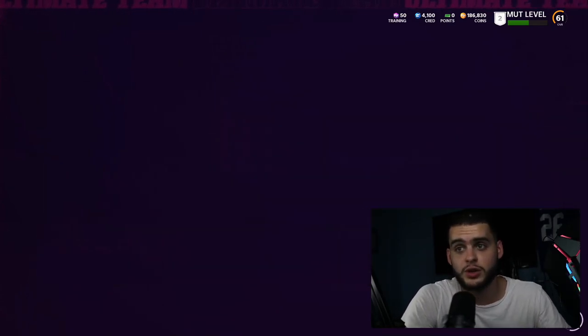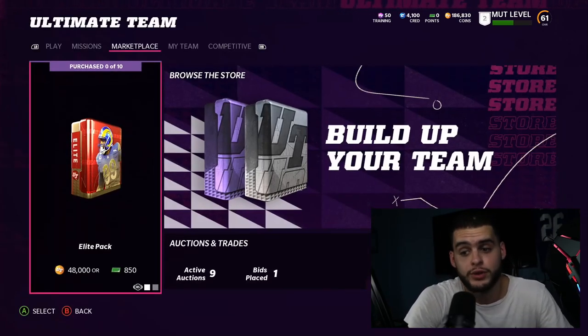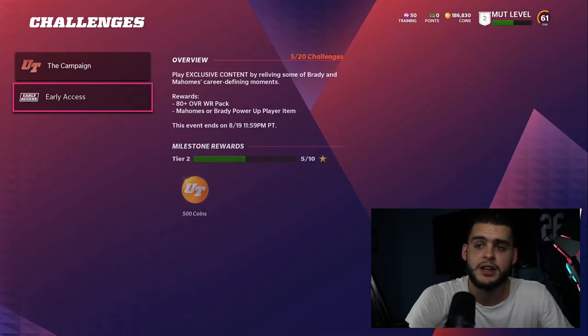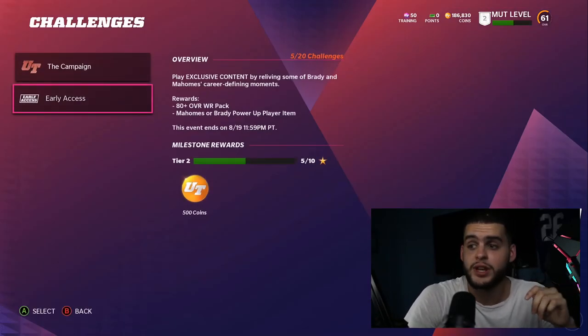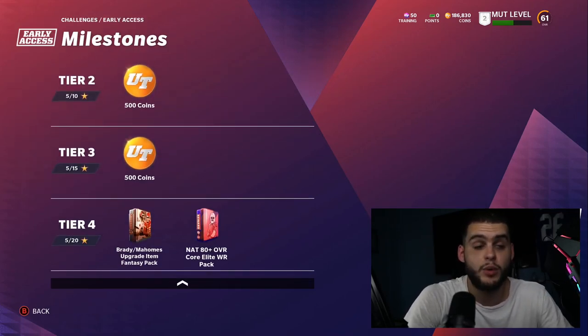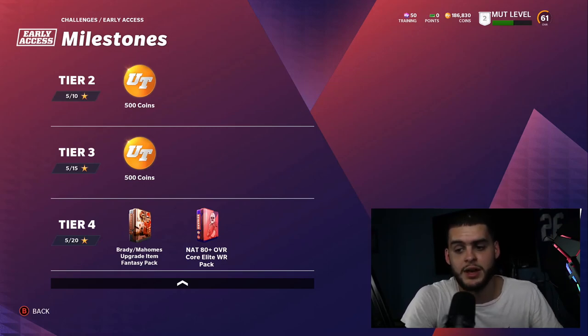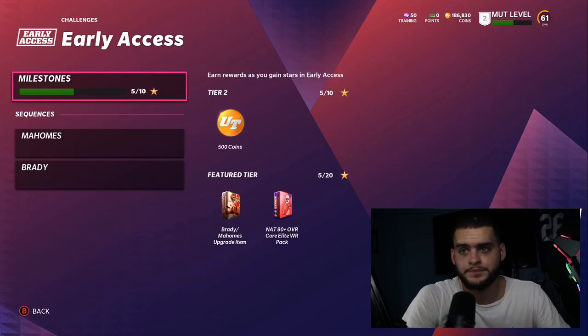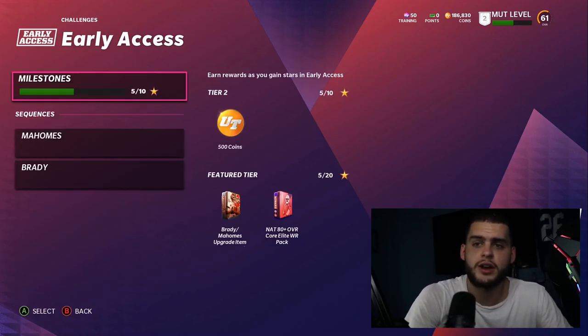Now for the best solos — after packs you need to earn some free players. First, get your EA Early Access solos done so you can get your Mahomes and Brady power-ups, and it also comes with a free 80-overall-plus elite wide receiver. That could be DeAndre Hopkins, Davante Adams, Stefon Diggs, Tyreek Hill, or an 80 Brandon Cooks — still free. Combined with 23-plus elites from your bundle, you pretty much have an entire team of elites out of $100.